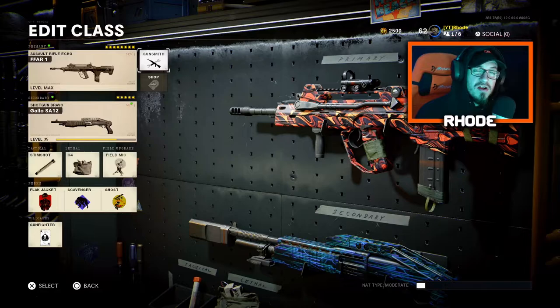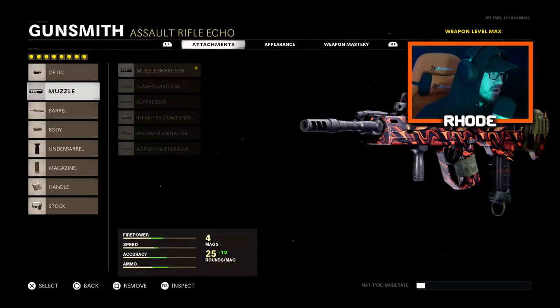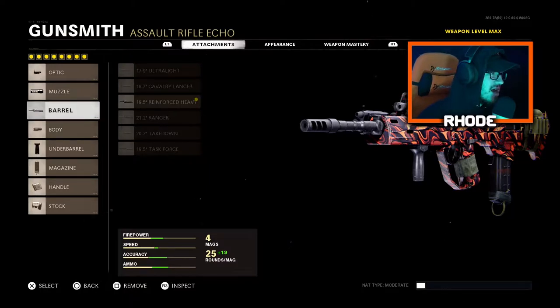Let's hop into these attachments. Running the Gunfighter wildcard first, so we have eight attachments on this thing. I have not tried it with just five, but eight is pretty dang good, so I would give it a try. For the optic, running the Diamondback Reflex — the last reflex maxed out, which is what you get when you max the weapon. For the muzzle, running the Muzzle Brake 5.56.